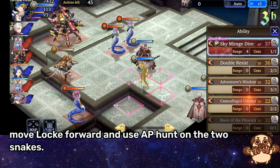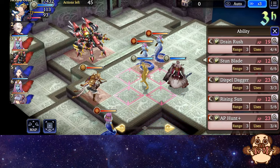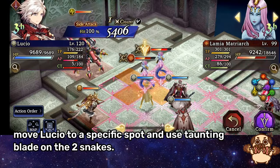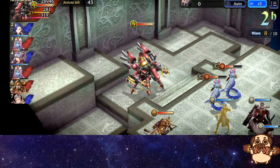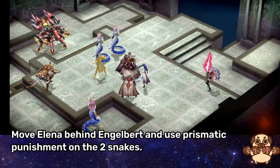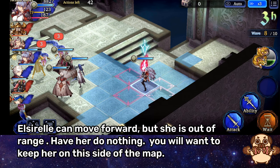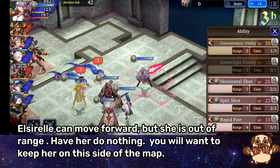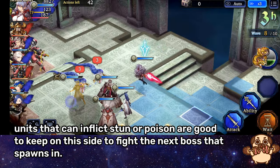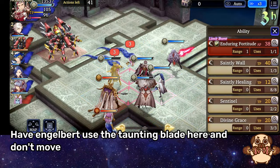Have Engelbert move forward and use Saintly Wall. Move Locke forward and use AP Hunt on the two snakes. Move Lucio to a specific spot and use Taunting Blade on the two snakes. Move Elena behind Engelbert and use Prismatic Punishment on the two snakes. Elsurel can move forward but she is out of range — have her do nothing. You will want to keep her on this side of the map. Units that can inflict stun or poison are good to keep on this side to fight the next boss that spawns in. Have Engelbert use the Taunting Blade here and don't move.